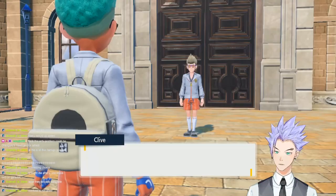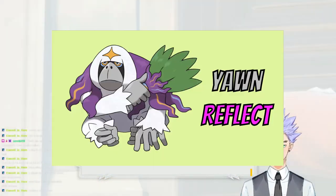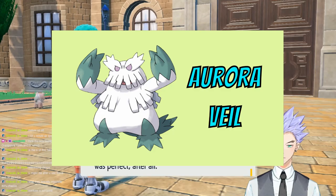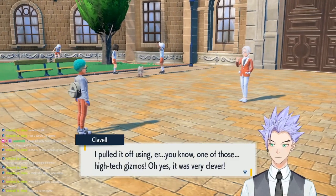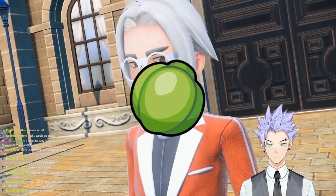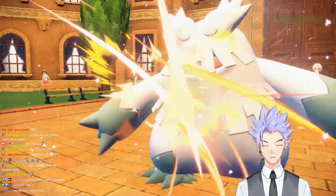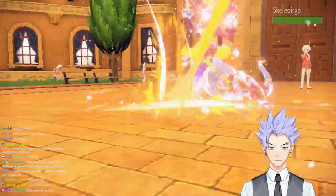The next battle was against Professor Clavell. His team had a few problems: his lead Oranguru knew Yawn and Reflect, and he had an Abomasnow with Aurora Veil. The solution was a Lum Berry - Oranguru always uses Yawn first, so we used the Lum Berry to prevent sleep and got off a Swords Dance. After that the fight was easy: Oranguru to Close Combat, Gyarados to Brave Bird, Abomasnow to Close Combat, Polteageist to Close Combat, Umbreon to Terra Blast, and Skeledirge to Close Combat.